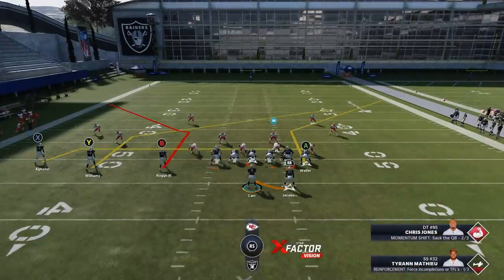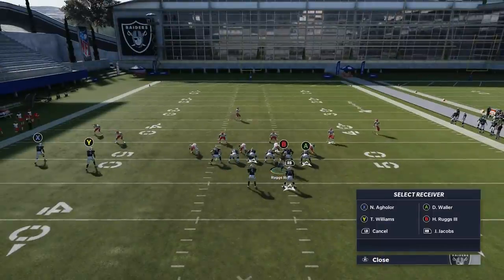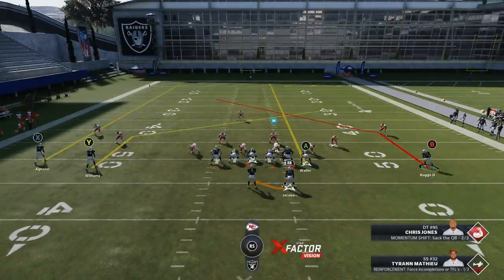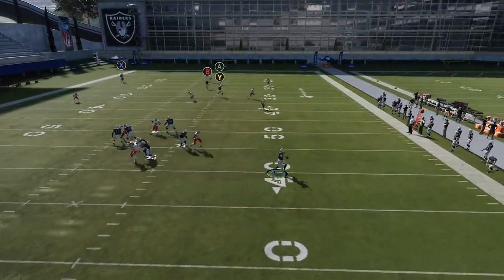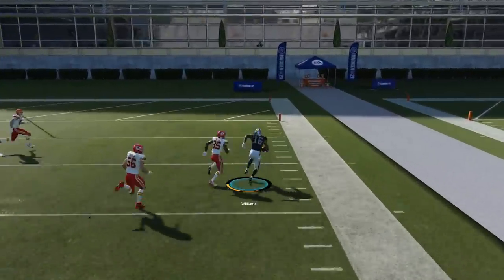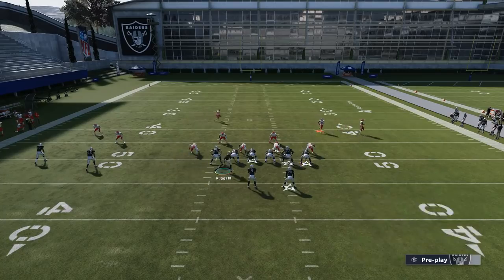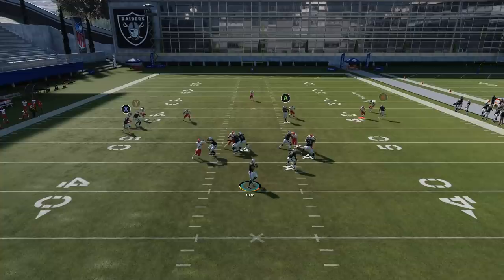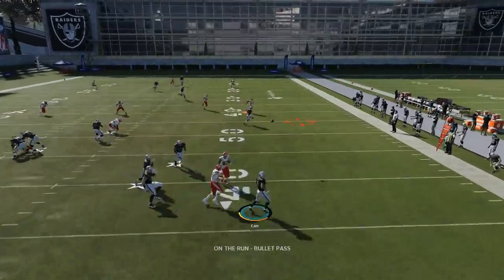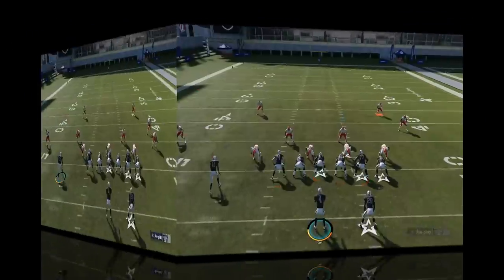Moving on to Cover 3 zone and Cover 4 zone — the main motion is to motion this receiver across. All the other routes: put the X and A on streaks. They're really just there to pull coverage back. These crossing routes are going to beat just about every single defense in the game. If somebody messes with their zone drop depths to take away the deep crossers, you can always leave your X on a drag — that gives you a good check-down option so they can't completely sell out for the deeper routes.